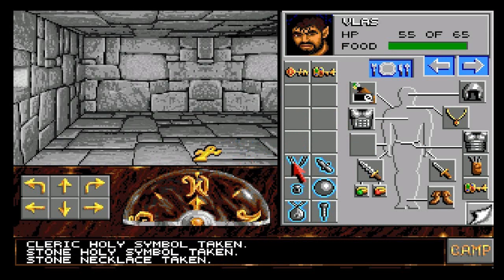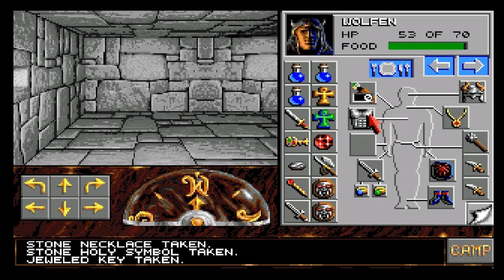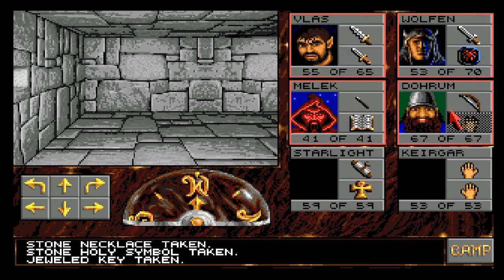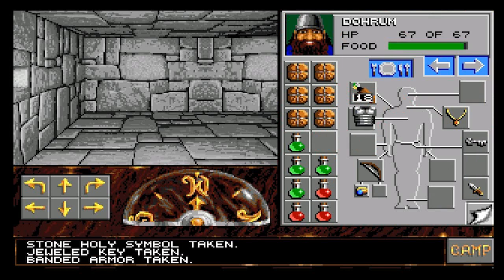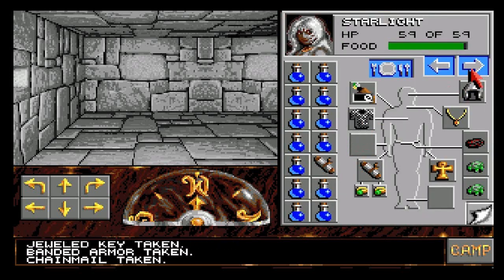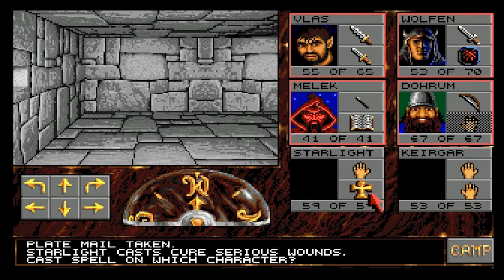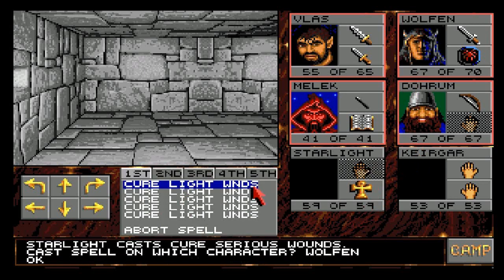This is the end of the road, so there's very little point in carrying all that stuff. If we can find any space for anything else we will. Wolfen, you can carry that. Does Dorum have anything we want to take with us to the next level? Cure serious wounds - I didn't actually mean to cast that. Right, Wolfen - detect magic. At a glance we can see what's good.